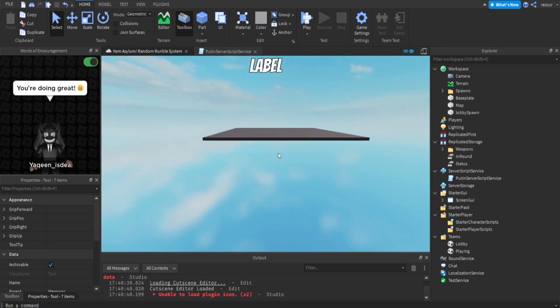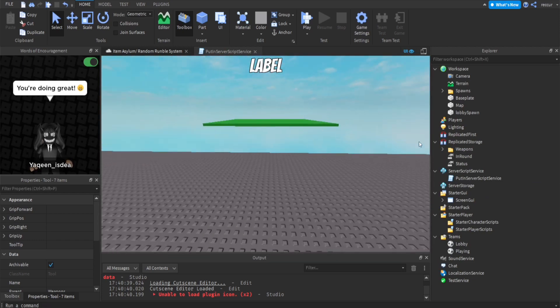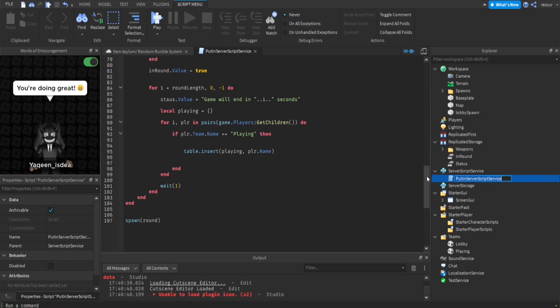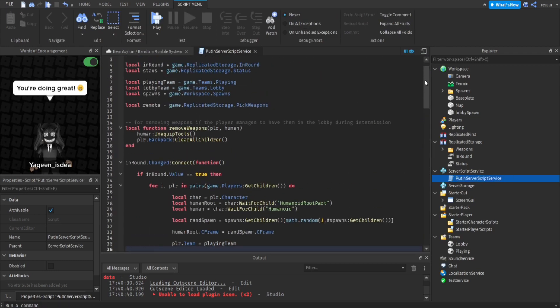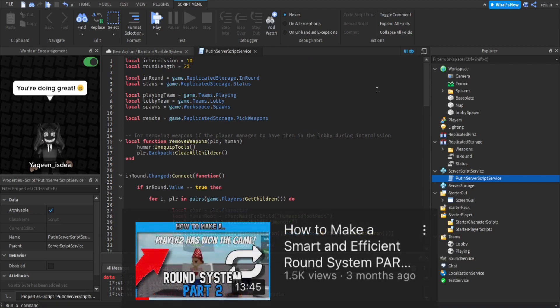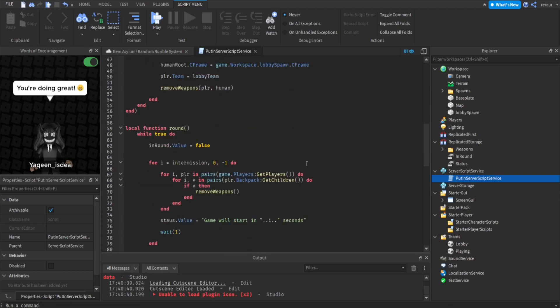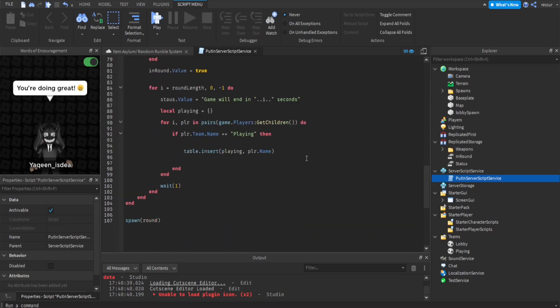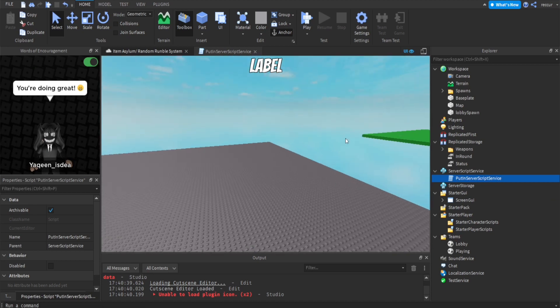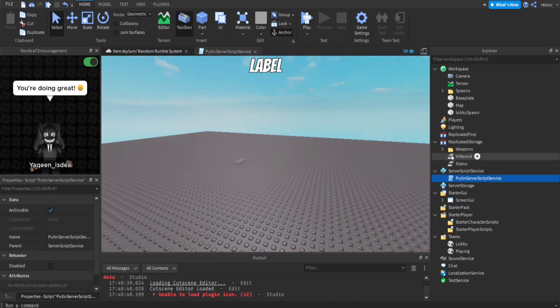For a round system, this is our basic round system. I made multiple videos on this before, but basically what you want to have is this main script which is the basic round system script — except I modified it just for this video since it is a random rumble game. The original round system tutorial I made was more based on elimination, so I modified it so the player can respawn inside the round rather than staying in the lobby, which is the point of the random rumble slash item asylum game.